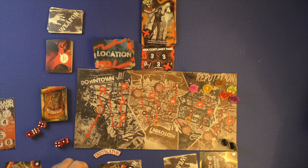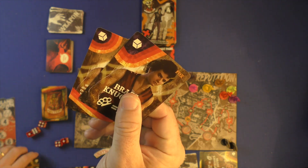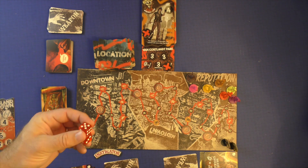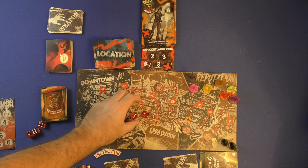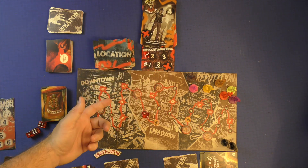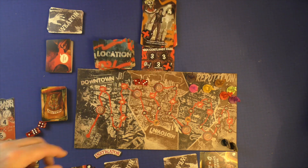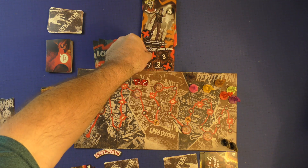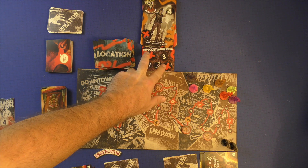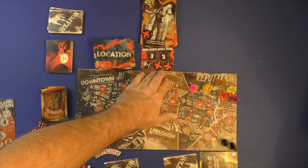Now things get a little tricky. I look through my hand and choose to use two cards for the dice. Remember, the maximum dice I can have against this guy is two, so I roll two dice. If my number is equal to or higher than the target number, I can complete it. I could not do the four because my three and two aren't high enough. So I put an X on one of the threes — say the reputation three. That means both threes are done, one per player.